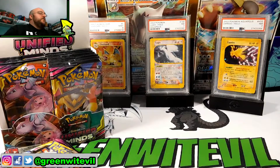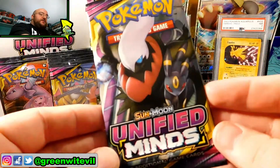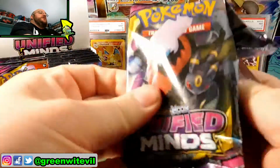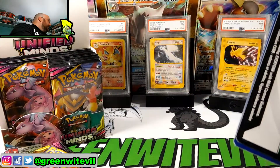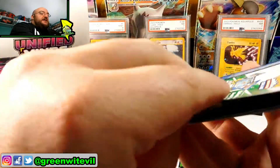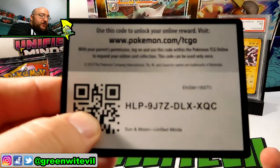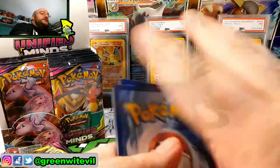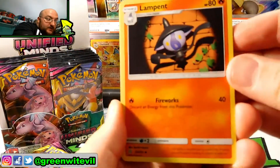Nothing out of pack number one. Pack number two, we have our Darkrai and Umbreon on the cover. So far we've gotten out of this set a lot of the GX tag teams. I'm pretty sure they're trying to push all the players to play these GX tag team cards, even though some of us don't want to.